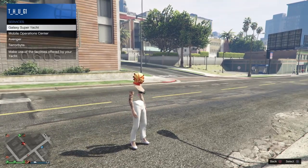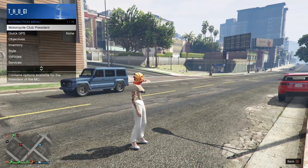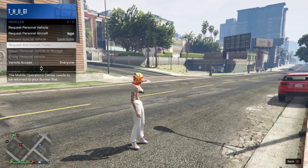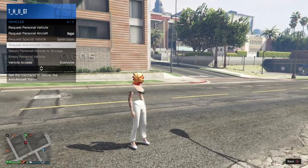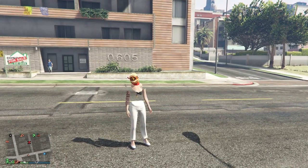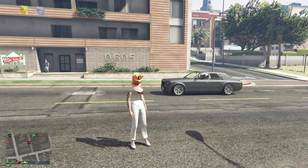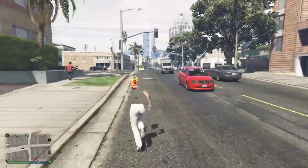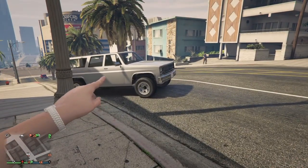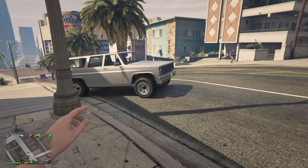All we're going to do now is return our MOC to storage. After we return the MOC to storage, it'll give us the option to pull up our interaction menu and request our AA trailer. This is the AA trailer that was beside the MOC in the bunker. If everything was done correctly, it should not send that AA trailer - that AA trailer is deleted. All it should send us is the car that we got glitched out in.